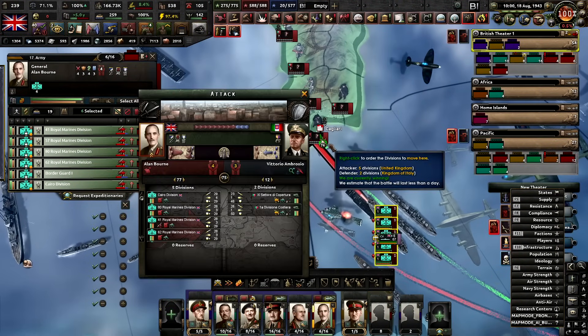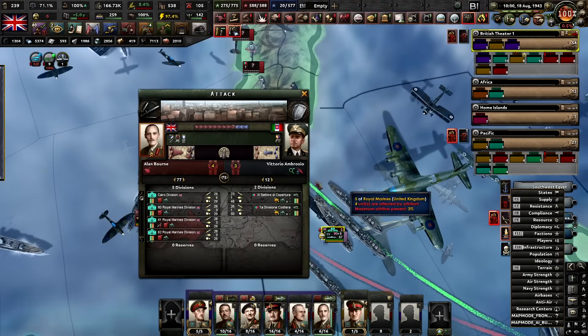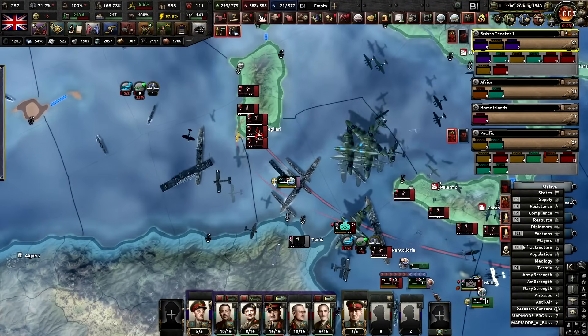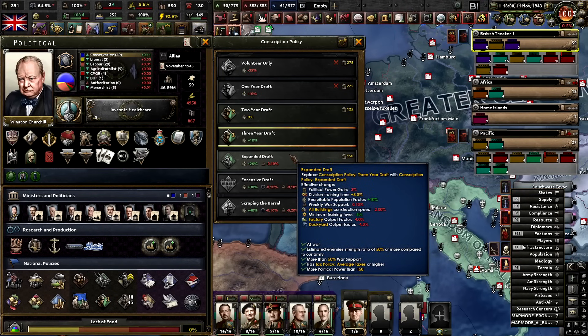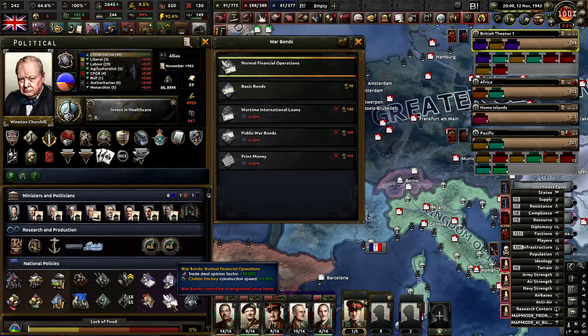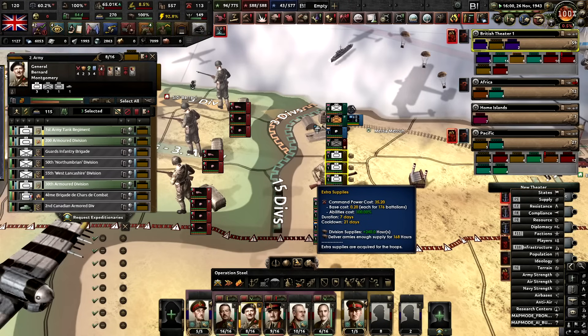The Cagliari invasion is not going super well — 76% in a green bubble, but they've been reinforced. Retreat, retreat — this didn't work, Italy, you're free for another day. We lost so much manpower. We've got to go to expanded draft and keep going up with manpower recruitment. Maybe four in recruitment as well to get some non-core. I've given extra supplies to my tanks under Montgomery — we are going to push. I've been building ports and railways. Yes, finally — we have air superiority and numerical superiority. We're starting to make some gains.